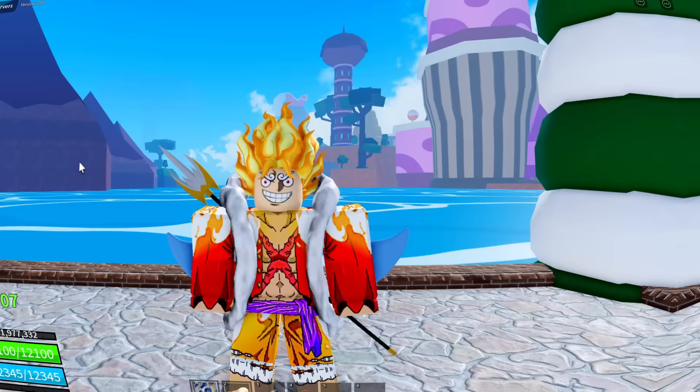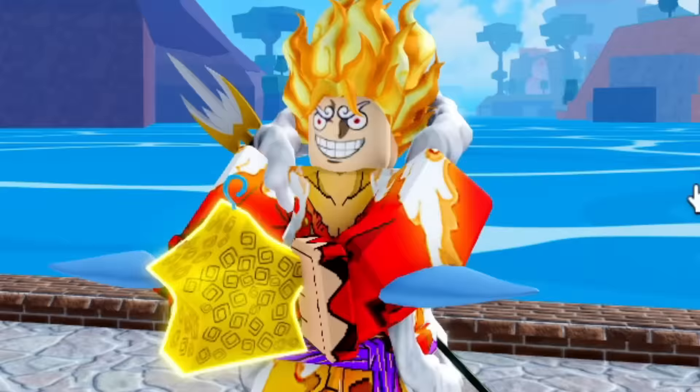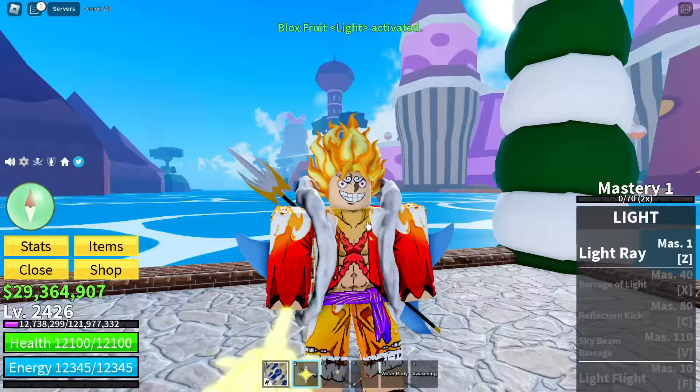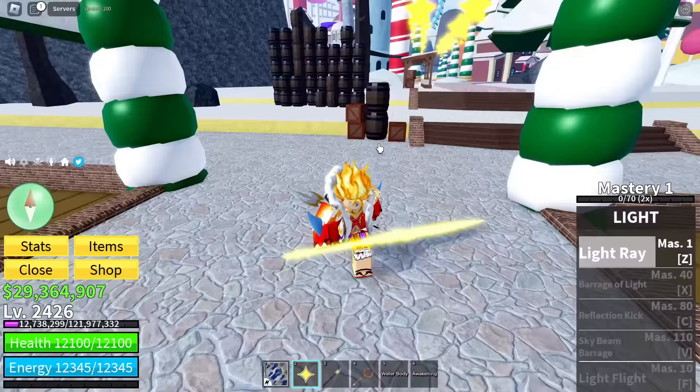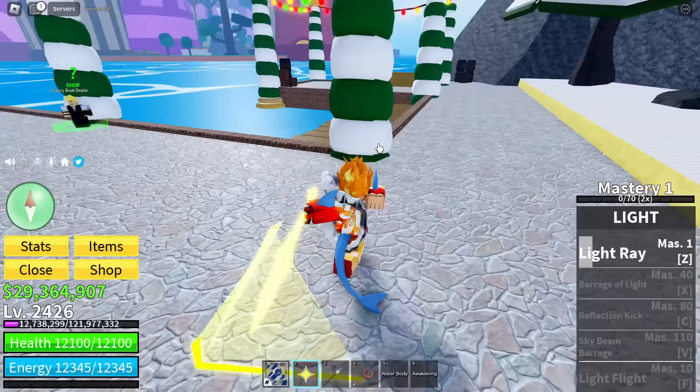Before we can awaken the light fruit, we must eat it first. We got the fruit right here and we're nomming down on it — we magically have the light fruit now. The light fruit's first move is nothing special, just basically a single attack, but this fruit gets insanely good as you start to awaken the abilities.